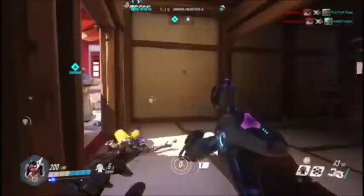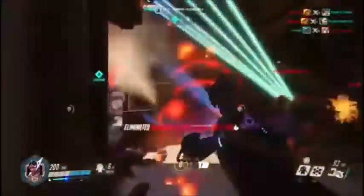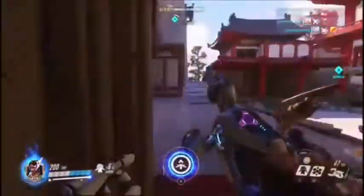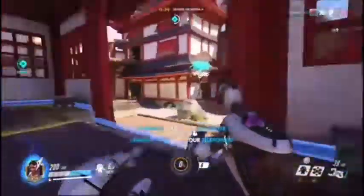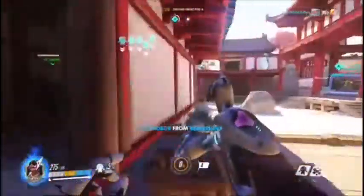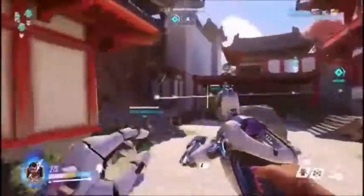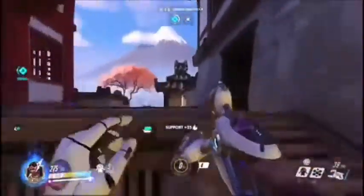Now let's get into how to use Symmetra. Basically if you're just starting off, you want to be inside a building, camping a room to create a choke point. When enemies try to pass through they just get melted because the sentries slow them down. With all those sentries on the target plus your own DPS from her weapon, it's really hard for the opponent to do anything.